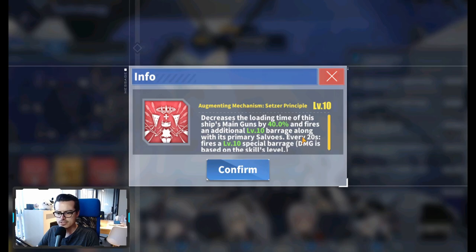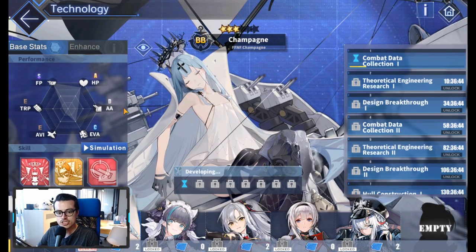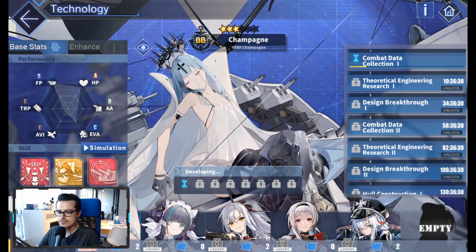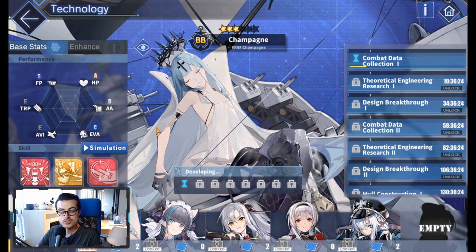Champagne has her skills here. First, decreasing the loading time of the ship's main guns by 40%, which is good, and she fires an additional level 10 barrage along with its primary salvo. So every time she shoots, she'll also shoot a level 10 barrage and decrease the loading time of her main guns by 40%. Every 20 seconds she fires another level 10 barrage. The special thing about Champagne is that she doesn't have any increase in main gun mounts, so she's only shooting one salvo at a time — however, it comes with a barrage.